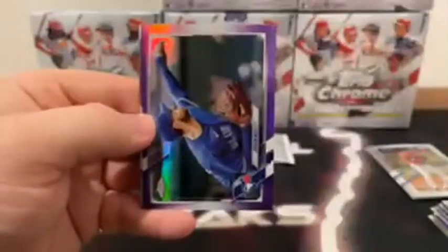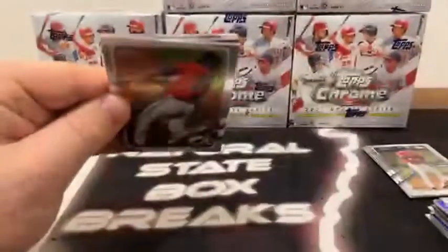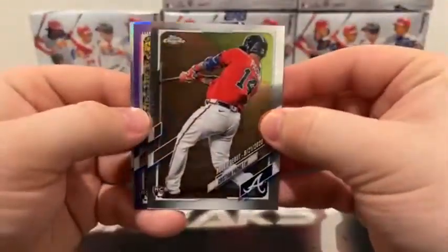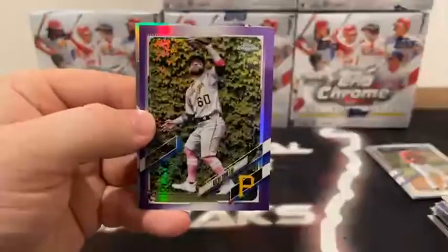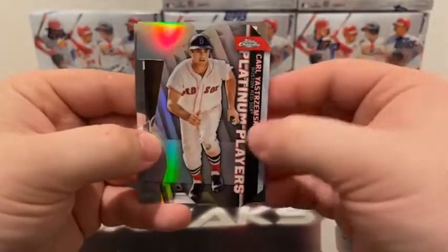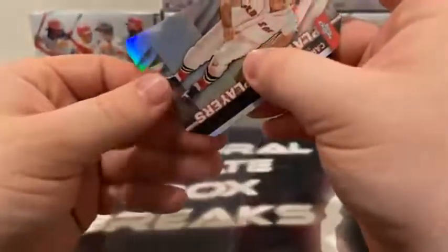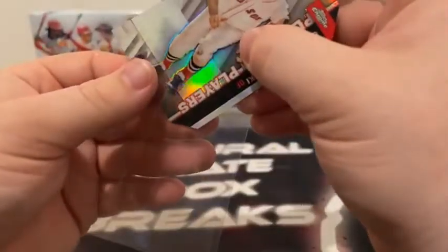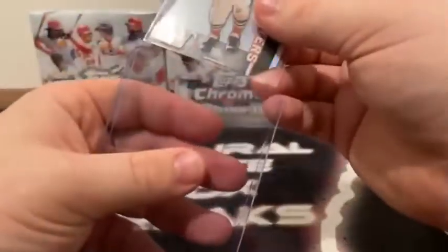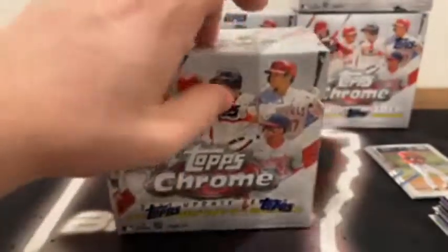Two packs left in the first mega box. We start with a base Dylan Carlson rookie followed by Hayson Kim. There is a purple refractor of Steven Matts and a base rookie card of Jared Kelnick for the Seattle Mariners. Last pack of this box — we've got another die cut. There is Christian Pache on the base rookie. We've got K.I. Tom on the purple refractor. Our die cut is a platinum players of Carl Yastrzemski for Boston, and Jorge Oña on the base rookie for San Diego. Moving into mega box number two.